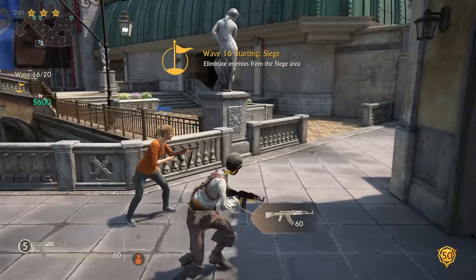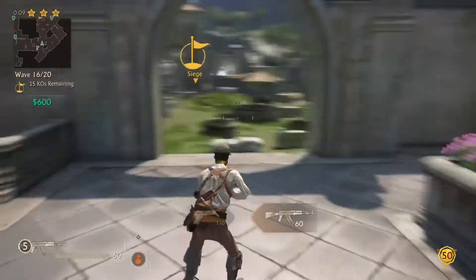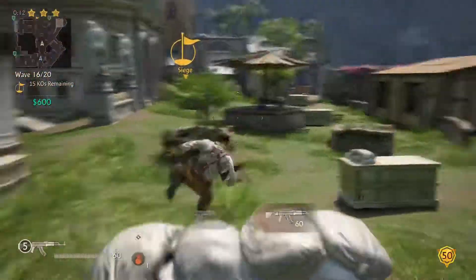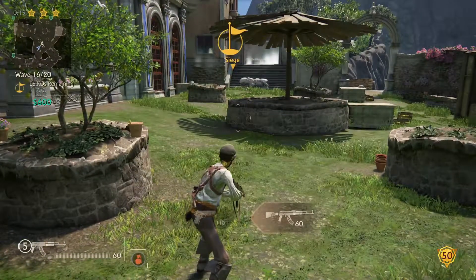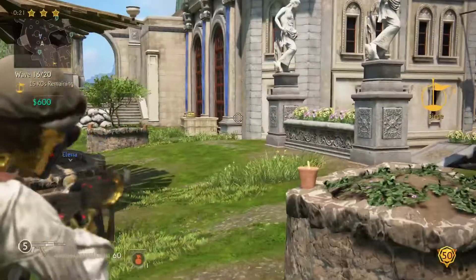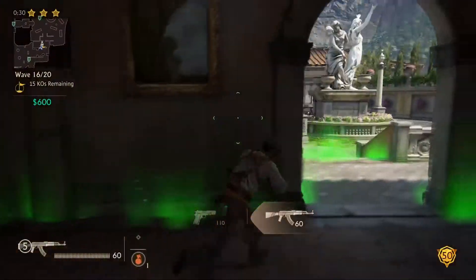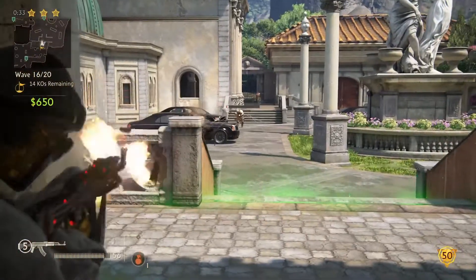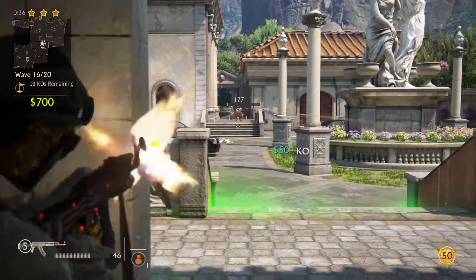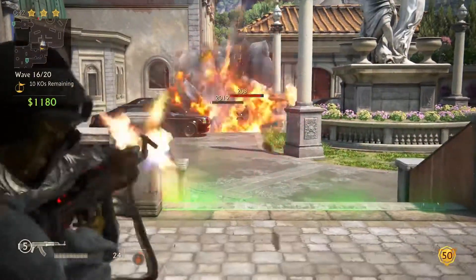I'm gonna make a quick guide to show you how to get infinite ammo on co-op. I mean not literally, but it's kind of infinite — it's not a glitch or anything. I'm gonna show you two ways: one of them you probably already know, and the other one I'm pretty sure you've never heard about. Let me get through this round and I'll demonstrate the one you know followed by the one you probably don't.